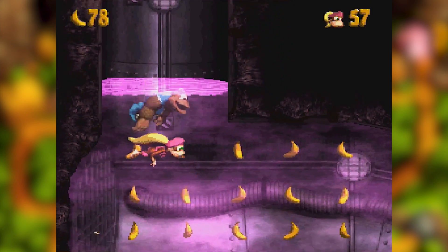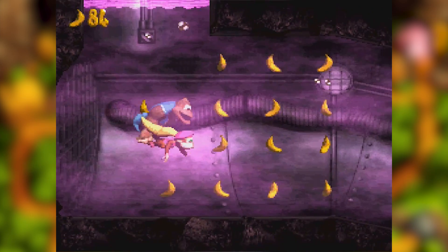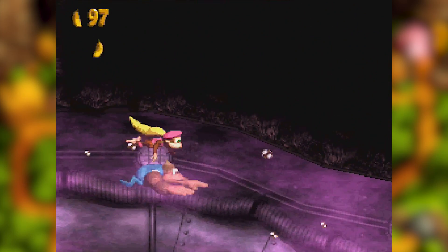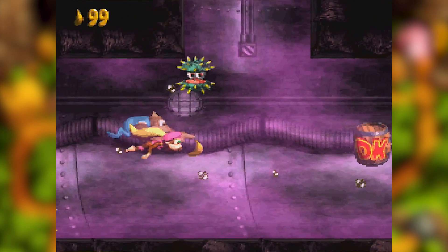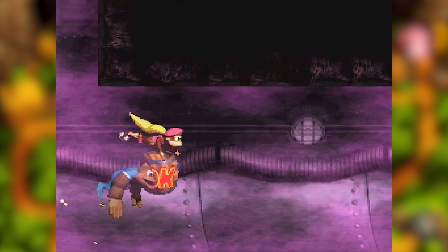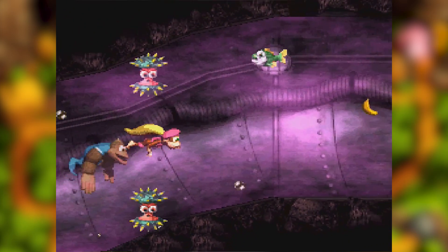Poisonous Pipeline. Oh boy. Do you remember in Donkey Kong Country 2, during the final boss fight, when you got hit by the purple cloud and your controls were backwards? That's this entire level. I gotta be careful which direction I'm pushing — left is now right, right is now left.